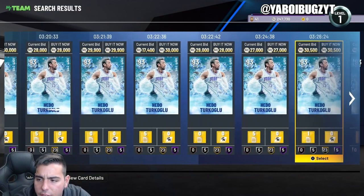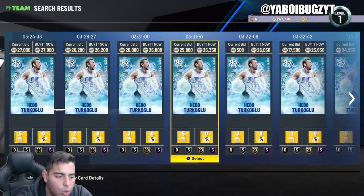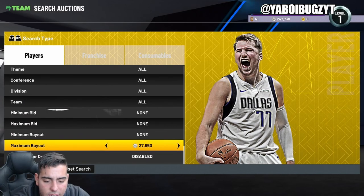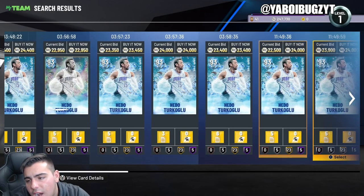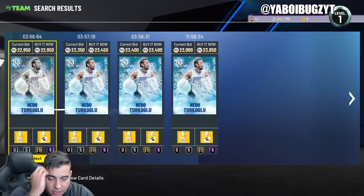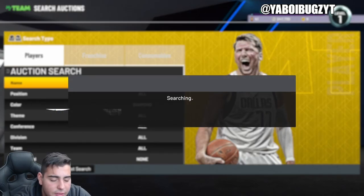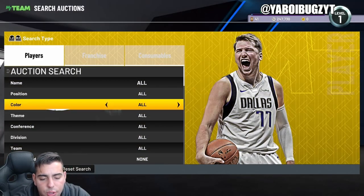Going over the market, one player I recommend trying to snipe is Hedo Turkoglu. His price is all over the place — he gets posted almost every minute. I believe this card gets posted consistently for under 19k. I've sniped a ton under 19k. This card is definitely a steal — you have to consistently check his filter.